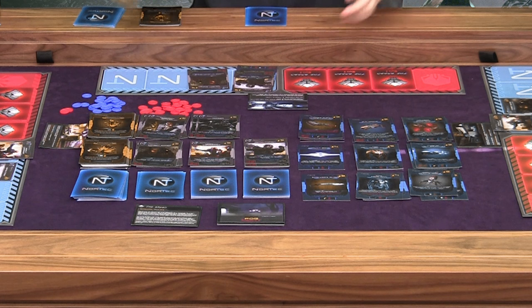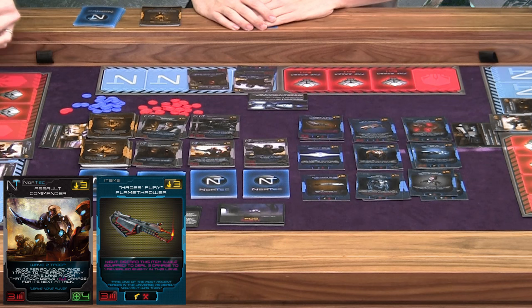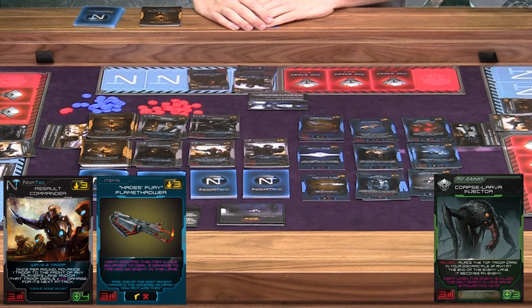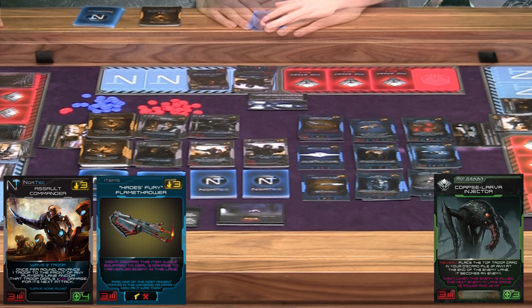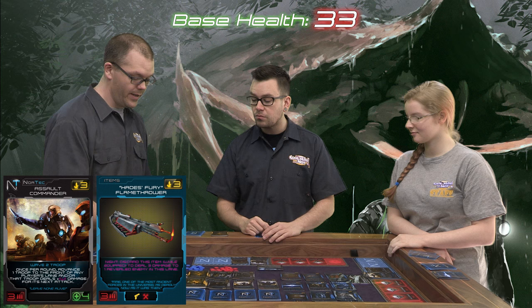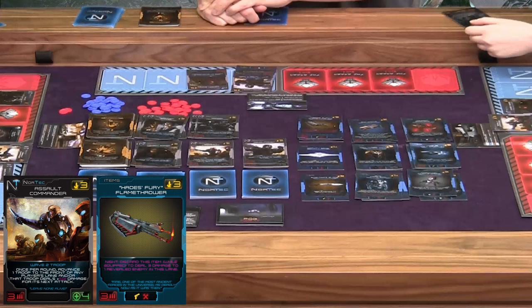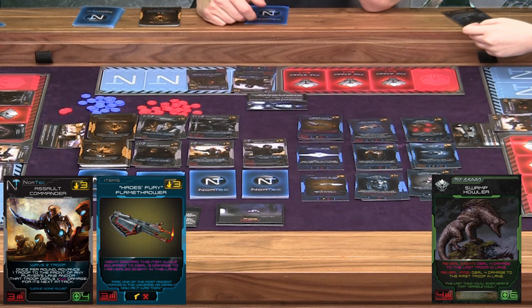We're now at the beginning of wave two. Because it's the beginning of wave two, we've unlocked the second set of troops we can pick from. We're also starting again with three enemies per lane — again with that ramping. Jared is the first player. We've got the Corpse Larva Injector — when he is revealed, I'm going to take this militia guy from my discard pile and he's going to respawn back as a zombie militia. That's unfortunate. To deal with this guy, I don't really want to get in a fight early, so I'm going to throw the Stalker's Blade down, which does enough damage to kill him. But because it's night, he's going to buff the next guy with plus two plus two. So we have the Swamp Howler, who has that plus two plus two from the Larva Injector, and when he's revealed because of the night and his normal reveal effect, he's dealing four damage to the last and front troop.